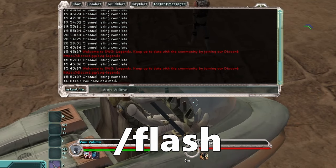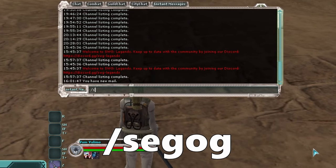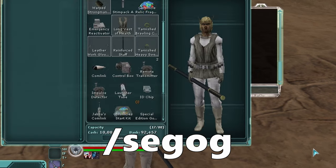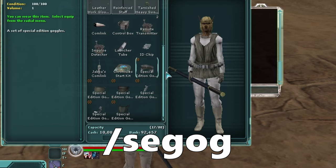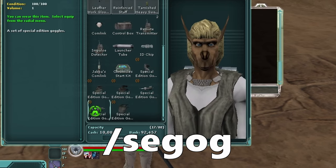The other fun command is forward slash 'segog' — for special edition goggles. If you look in your inventory now you've got all those cool special edition goggles. They don't give you stats but they look kind of neat.